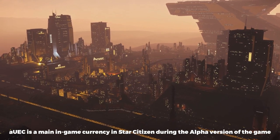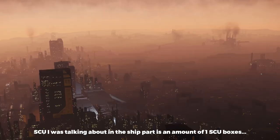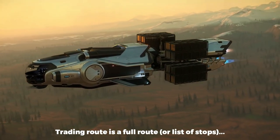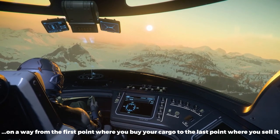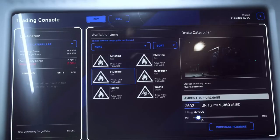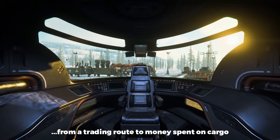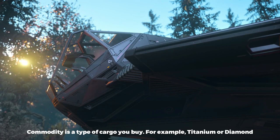AUC is the main in-game currency in Star Citizen during the alpha version of the game. SCU is the amount of one-SCU boxes that can be put inside the ship — it's a standard way of measuring cargo space. A trading route is a full route or list of stops from the first point where you buy your cargo to the last point where you sell it. A trading terminal is a console you can find on a planet or station where you can manage, buy, or sell your ship's cargo. Profit is the difference from total money gained from a trading route to money spent on cargo. A commodity is a type of cargo you buy — for example, titanium or diamond.